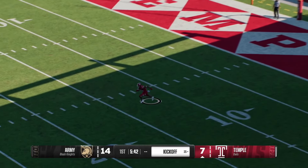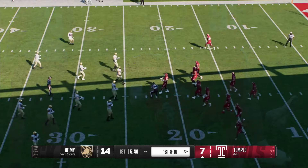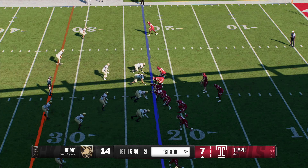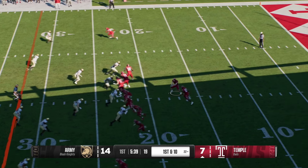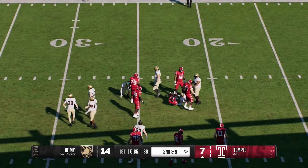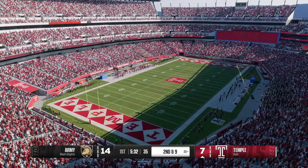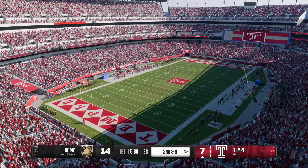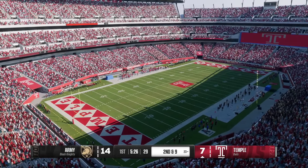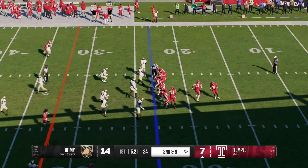The kickoff team has the ball teed up and they're about ready to go. He comes from inside his own five — nice job executing all assignments, they put a stop to that return at the 22. Temple takes over. He's stuffed after picking up one to the 23. This is a very dangerous running back — the defense did a good job getting him down, but you've got to do a great job gang tackling because this guy can break tackles and turn those plays into home runs.